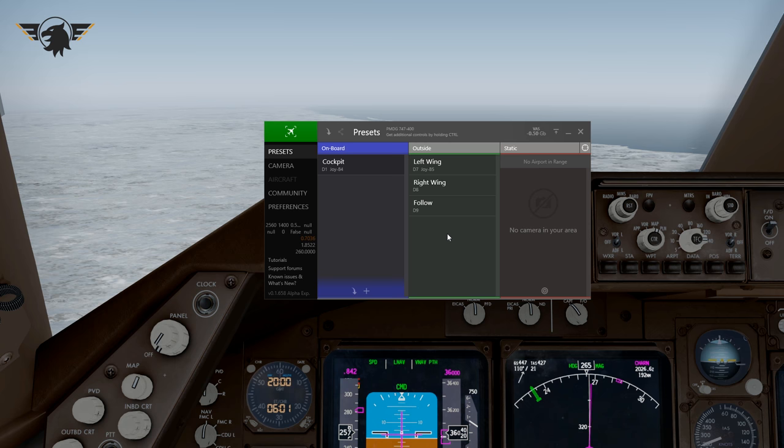When you open Chase Plane you'll probably see a bunch of installation prompts — it configures your sim for you — but it's very intuitive and you'll get to this point eventually. You probably won't see these individual camera presets right away; it defaults to the presets page. I'm in the PMDG 747 — the new version 3 — just cruising over Canada somewhere on an autosave I loaded from a while ago.